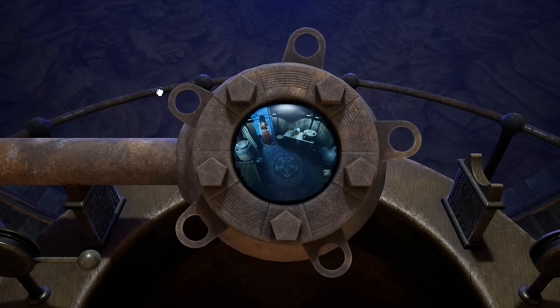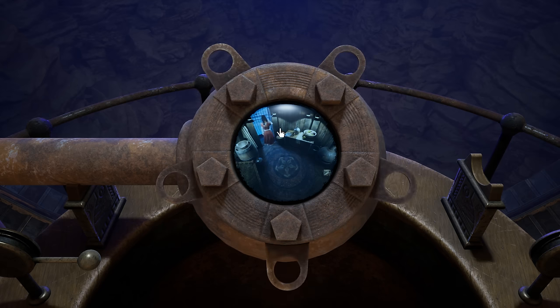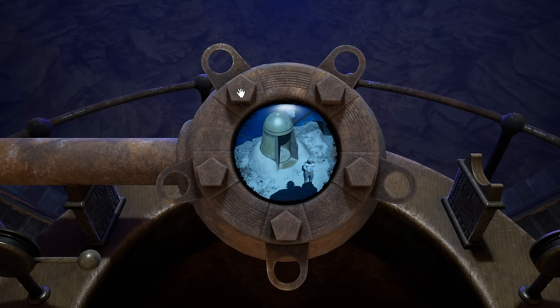This turns but doesn't need to do anything. Don't worry, we're working on it. And these seem to be buttons. Oh hey, it's the cage we were trapped in at the beginning — and Cho is back at his spot, assuming it's the same guy. And he walked away.